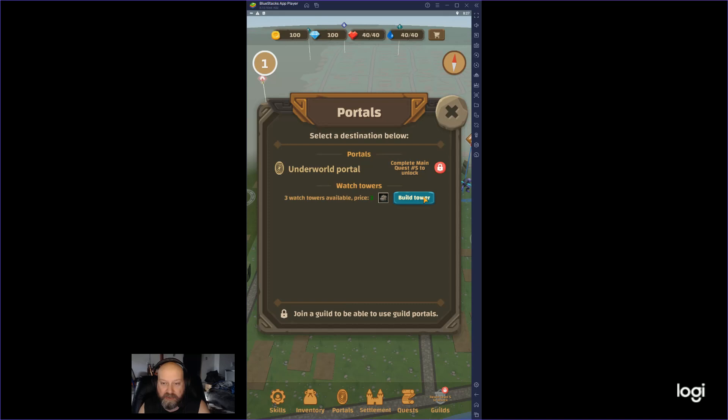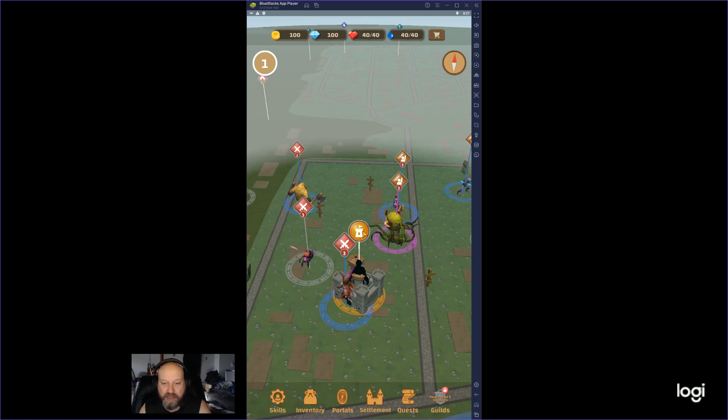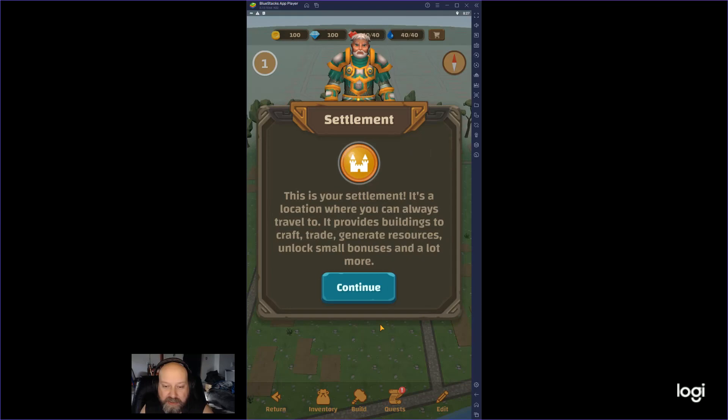You can build towers for this resource type. I built a tower at my current location, but you can move it. I had to travel to it to move it.